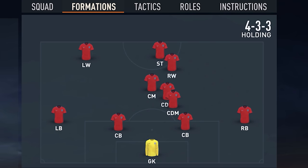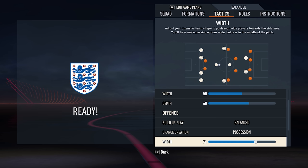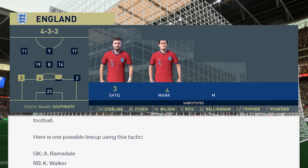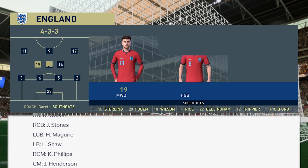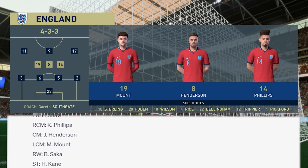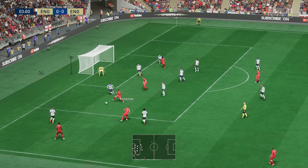Back to FIFA — the AI is actually going for a 4-3-3 formation with a focus on possession-based football. They're starting Ramsdale in goal, with a back four of Shaw, Maguire, Stones, and Walker. A questionable midfield three with Mount, Henderson, and Phillips, and then a front three of Rashford, Kane, and Bukayo Saka, probably in a very advanced free role.